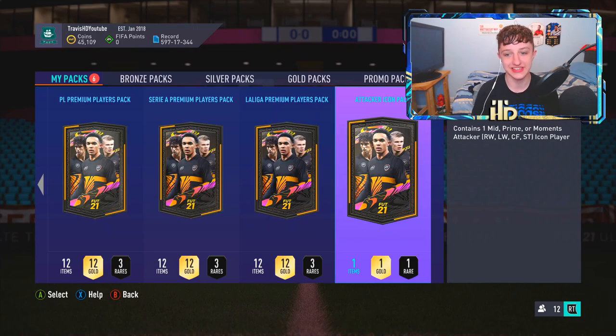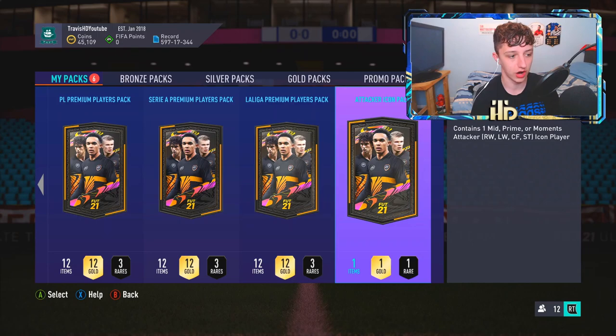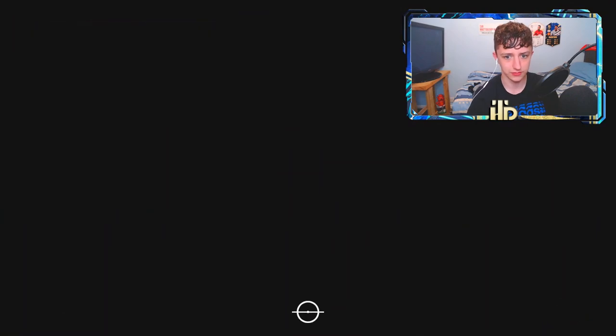Ladies and gentlemen, we do have the attacker icon pack - right wing, left wing, centre forward, or striker. We're going to do the little photo reveal thing. I've turned off my monitor and pressed A to open it. Is it opening? Right, it's opening. This is a completely new setup - I've never done this before. I hope right now it's Mexico, prime moments, Luis Hernandez - that would be the ultimate dream. I don't want to get this wrong - if I get this wrong, I have absolutely cocked it.